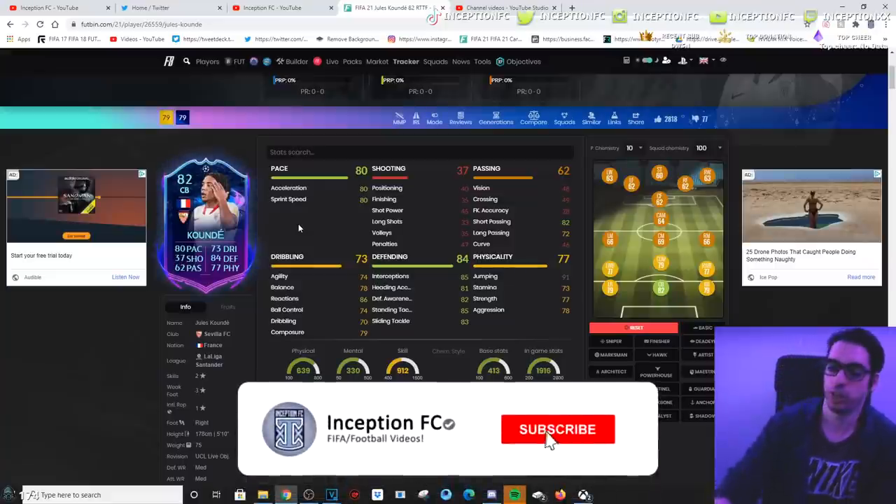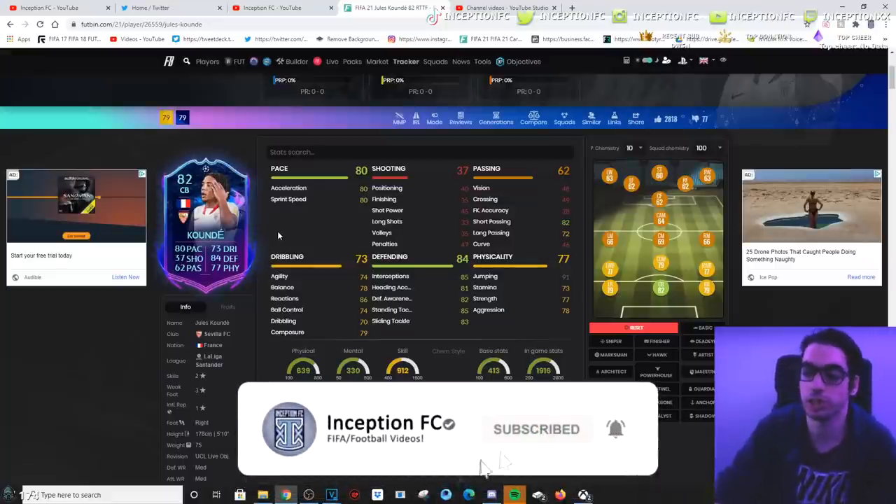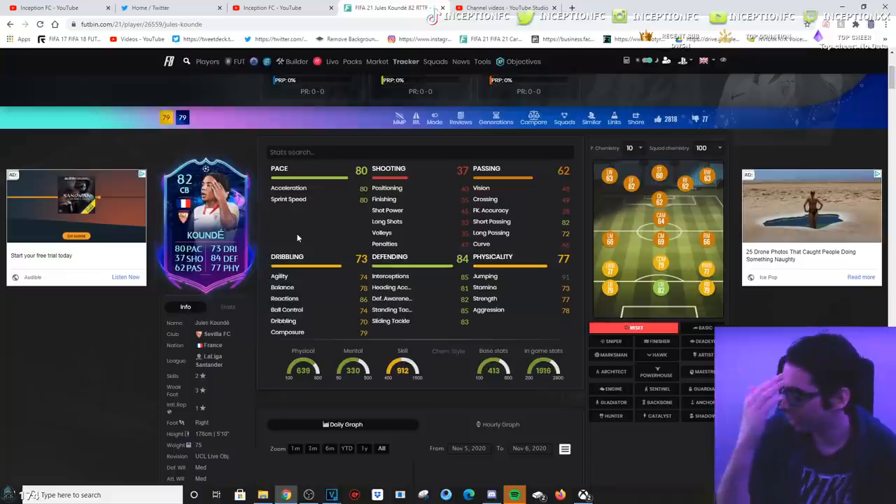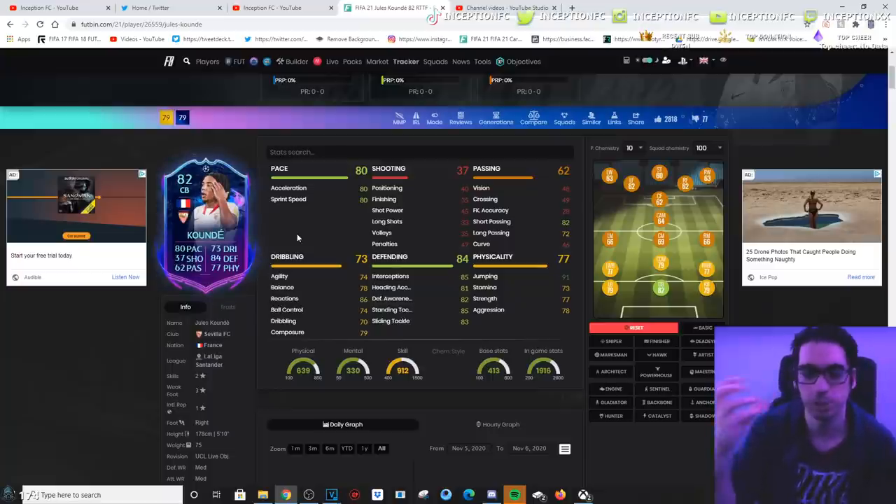Final verdict on the Koundé card — it's definitely a gameplay objective card that's worth getting for three different reasons. First, Sevilla links. So if you guys have Jesus Navas, you can do Jesus Navas, Koundé, Diego Carlos with like Neto in net and then just link players in other positions. This card has so much linkability — the French links, the Sevilla links, the Liga Santander links. There's so much you can do with it.